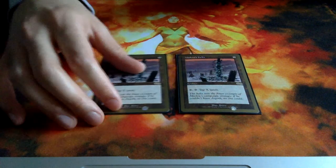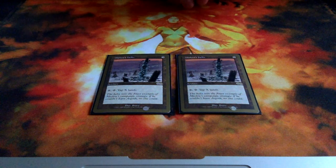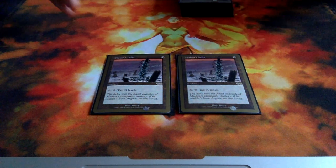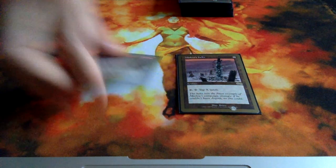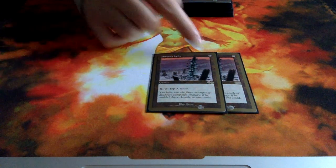There are 2 Mishra's Helix in here, basically to keep tapping your opponent's lands if you don't get a Wildfire or if it gets countered. It's a pretty good card. The 5 cost is a bit hefty but back in the day it wasn't really a big thing.